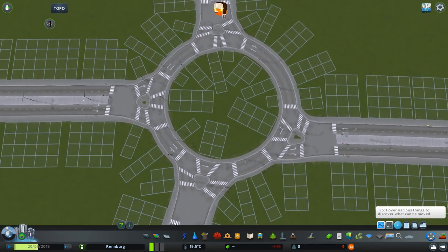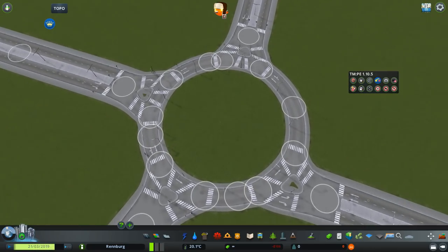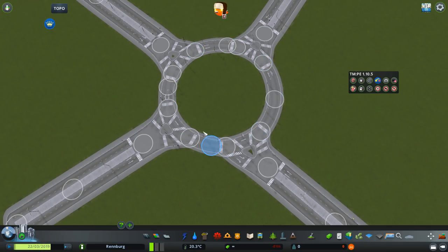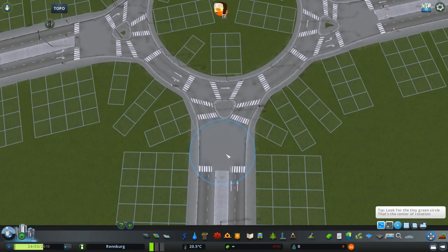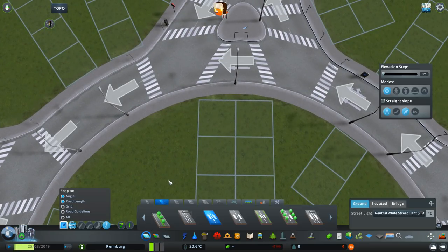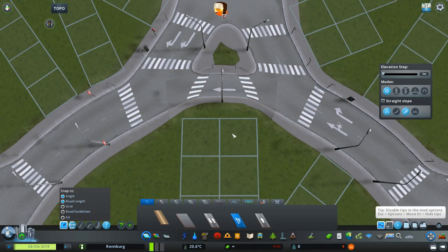We are going to use Traffic Manager: President Edition and the lane connector functionality of that mod — it's kind of impossible to do this in the vanilla game. What we're going to do here will increase efficiency by not allowing traffic to do weird lane merging that slows down traffic behind it. Before doing the lane connections, I already know that the little segments between the exit and the entrance to the roundabout — from each of the main roads — only need to be one lane. So let me quickly upgrade those roads. I'll use the one-lane one-way with parking because it's slightly wider and looks a bit better, though parking will obviously be banned on all these roads.